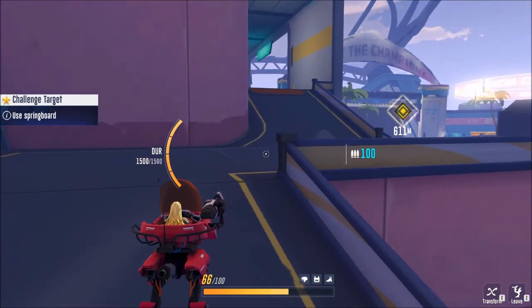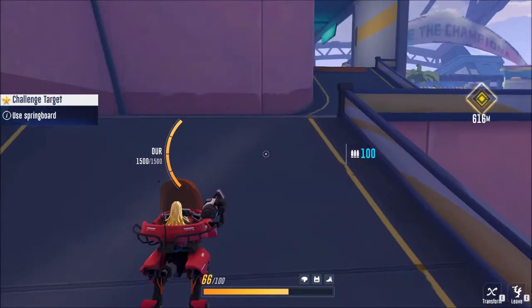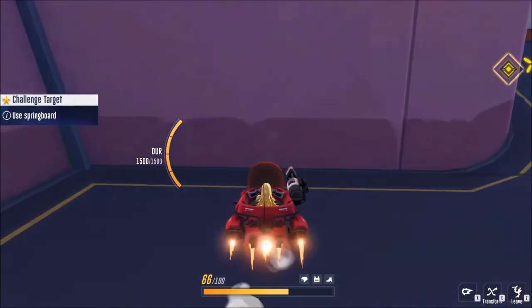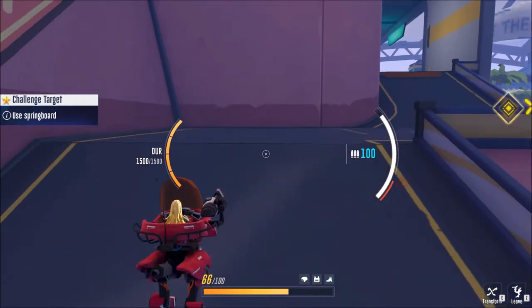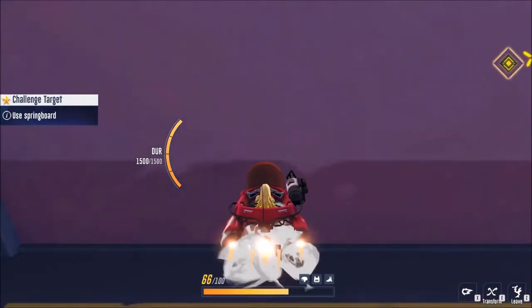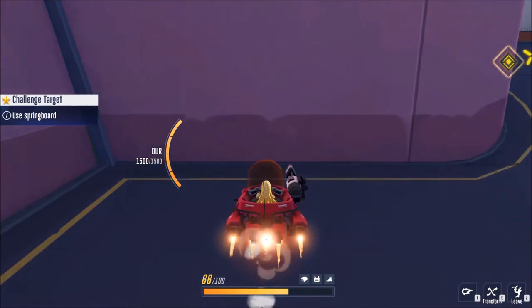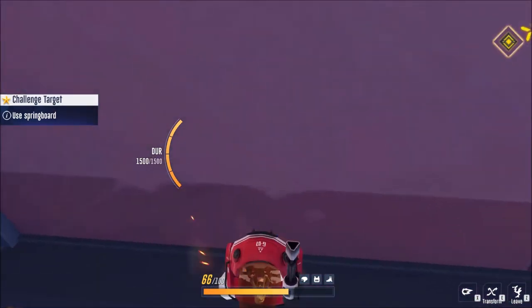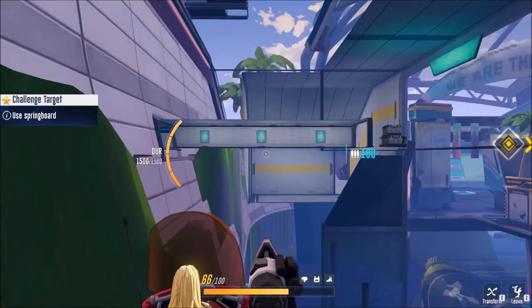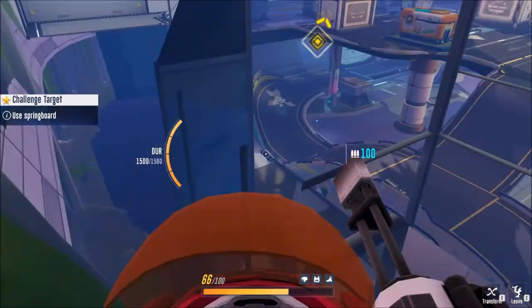The first one — I came here because when I showed the under Ayumi video I didn't show this spot. Here you can go under the sports ground, specifically from this wall. You need to try a couple of times until you get the right position, then you can transform and you're in.